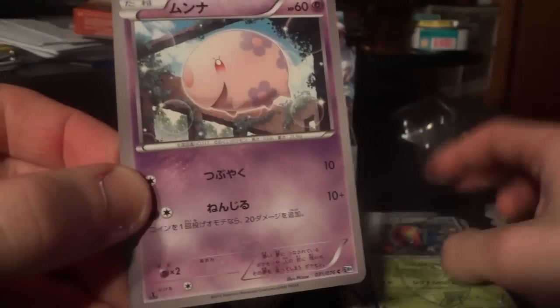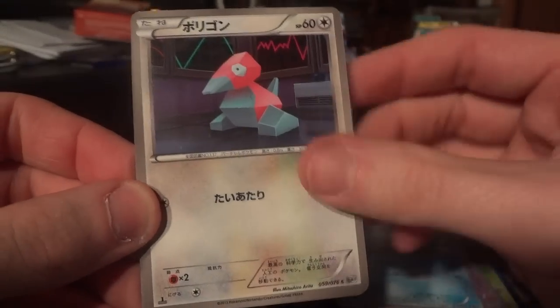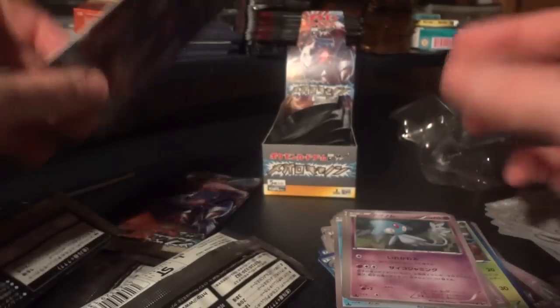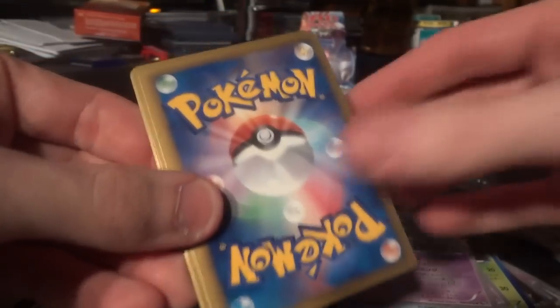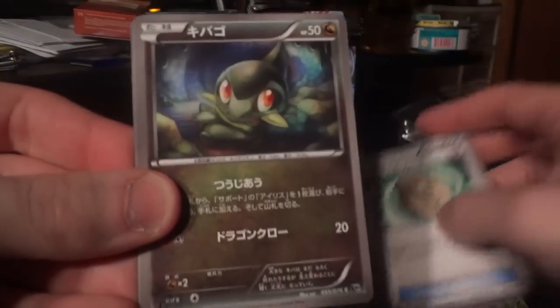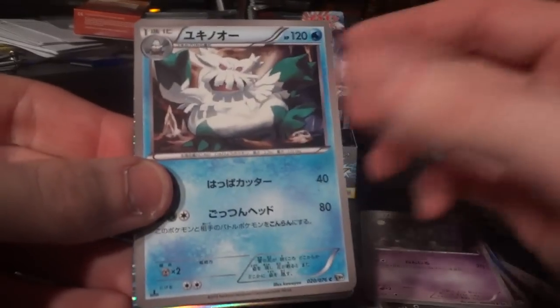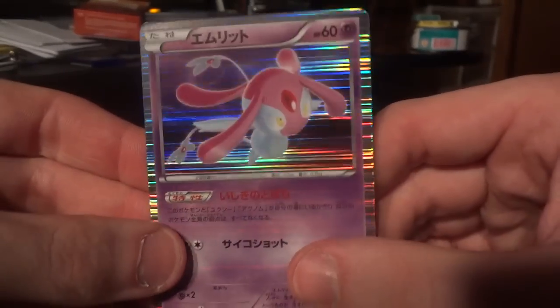Accelgor, Munna, Snover, Porygon, and Joltik. I think this is my first of the late guardians in this box. I'm gonna throw that back a little bit, so hopefully there's another holo to go in here. But again, like I've been saying, I'm not keeping count. Root Fossil, Accelgor, Duosion, Abomasnow, and another Mesprit holo. So that might do it for the box, I'm not sure.